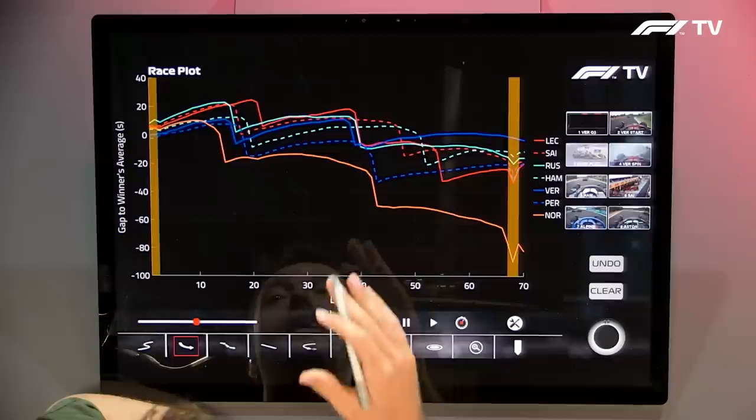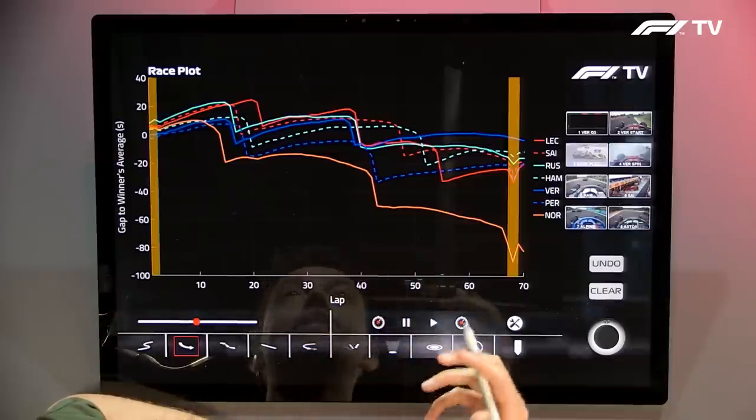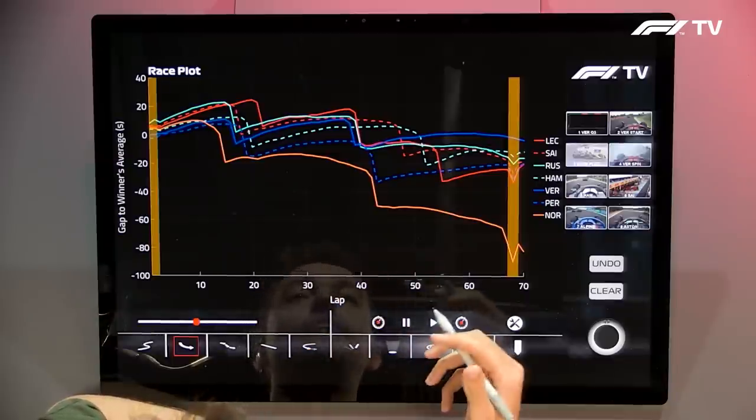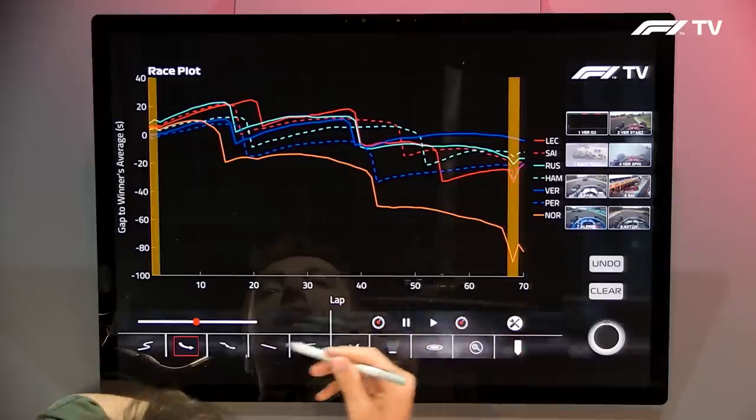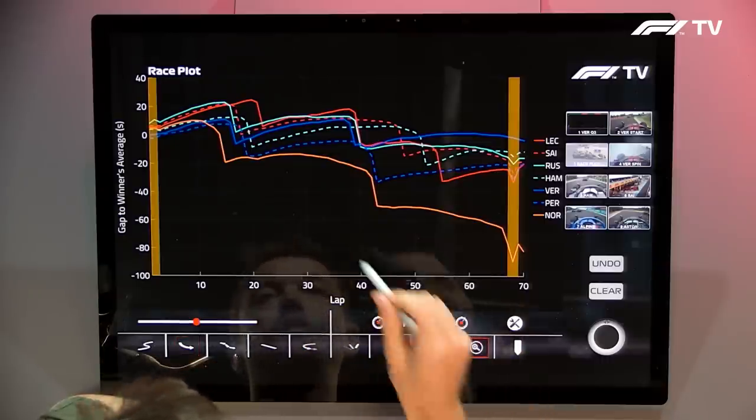We've spoken a lot about strategy this year — a lot of times Ferrari haven't got it right, and a few times Red Bull have nailed it. Monaco was one of them and Hungary was another. Really good strategy from Red Bull in Budapest. Good driving from Max — very fast when he needed to be — but also good, decisive thinking from the Red Bull pit wall, and it starts on that first pit stop.